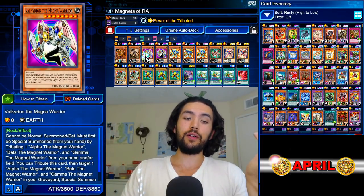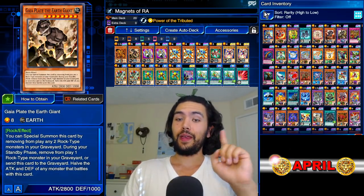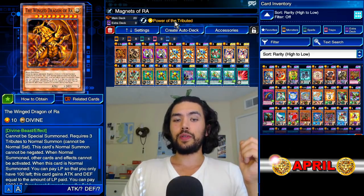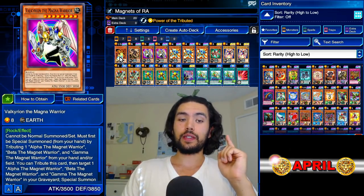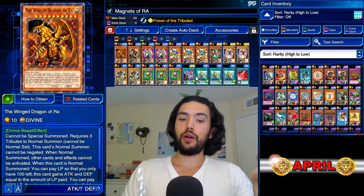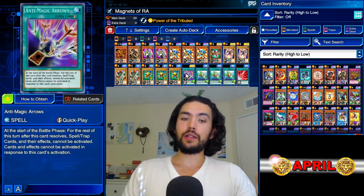You just need to wait to get your second Valk. Then at the end, you can special summon your Gaia Plate the Earth Giant, and then tribute those three monsters. Winged Dragon of Ra — Power of the Tributed takes effect. If you have these three guys out, Ra's attack becomes 9,800. Then you can pay whatever life points you have remaining to get over 10,000 attack for your Winged Dragon of Ra. Pump him with Fairy Meteor Crush, activate Anti-Magic Arrows, and you're done.